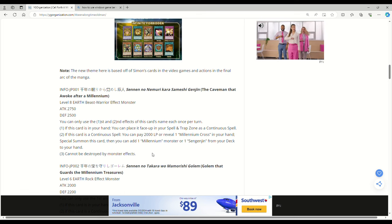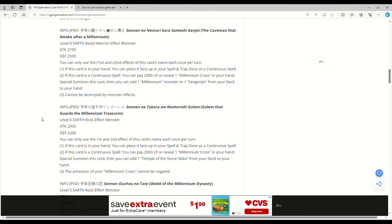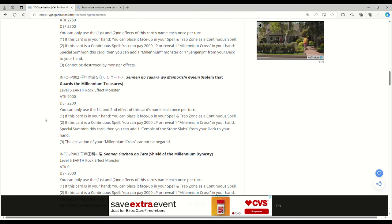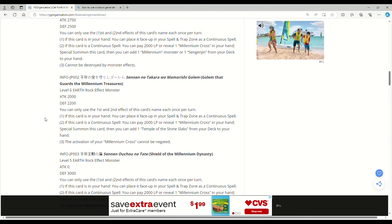You can't add Millennium Shield and I think this effect monster is a Millennium Shield retrain. Golem that Guards the Millennium Treasures — what are these names? Exodia is a millennium archetype now. Level 6, Earth, Rock, Effect Monster — don't bring back Block Dragon — 2000 attack, 2200 defense. You can only use the first and second effects once per turn. If this card's in your hand you can place it face-up in your spell and trap zone as a continuous spell.